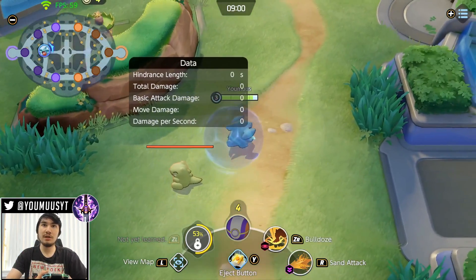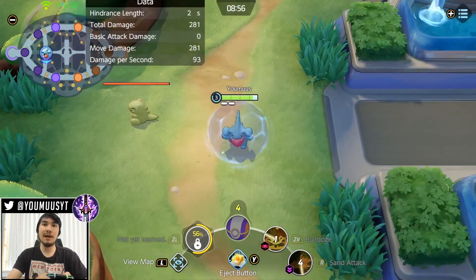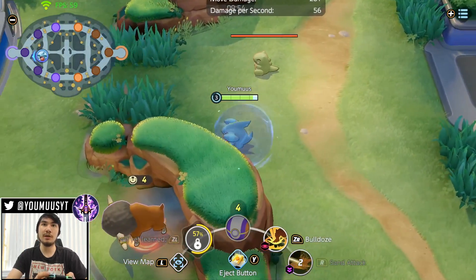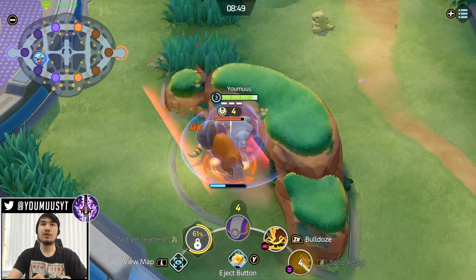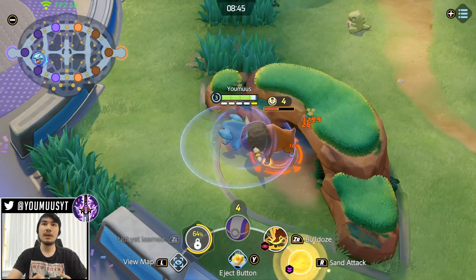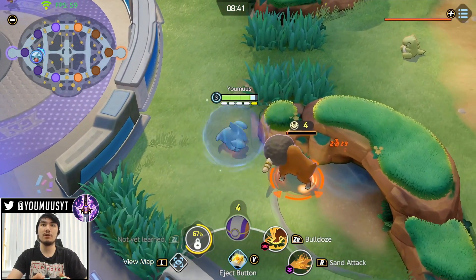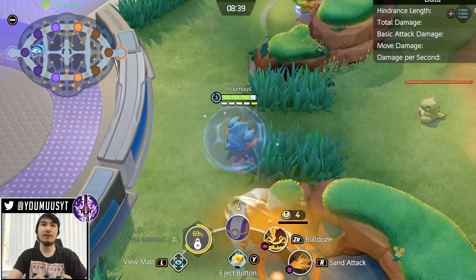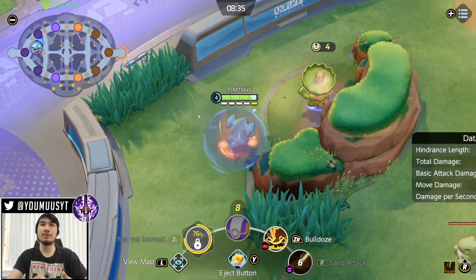Early game you're weak on Gible, but if you have five stacks and you're continually auto-attacking, no one beats you at any point in the game — even if you're a level or two behind. Bulldoze gives you one stack and Sand Attack gives you one stack, so it's important to keep your stacks going while farming.